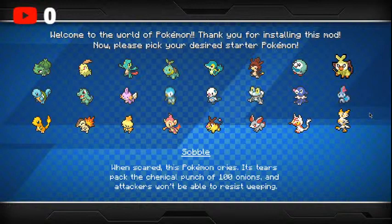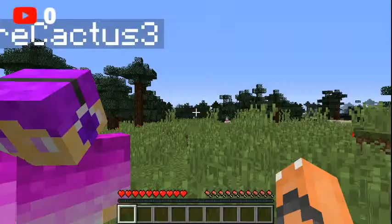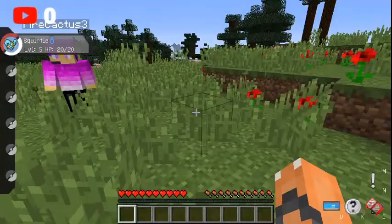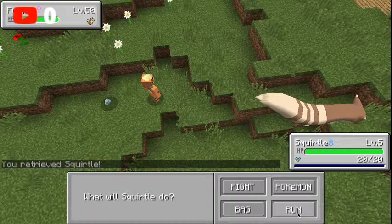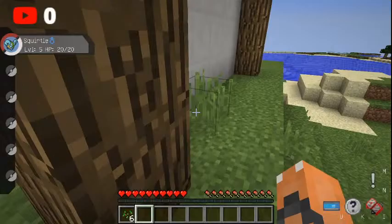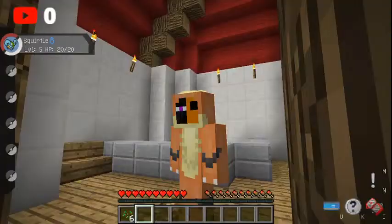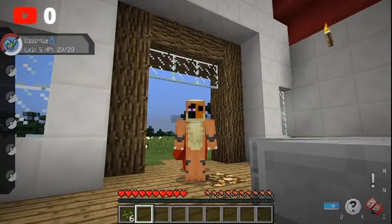I don't know who I want to choose as my starter because they're all shiny. I'm gonna go with Squirtle. Oh, we spawned here. I'm gonna change to my skin. Done, done, back to game. Options, skin customization, I want main hand. Okay, now I've changed my skin to this dude. If you don't know, my favorite Pokémon is Growlithe, and so I'm wearing a Growlithe onesie. Do you like my skin?